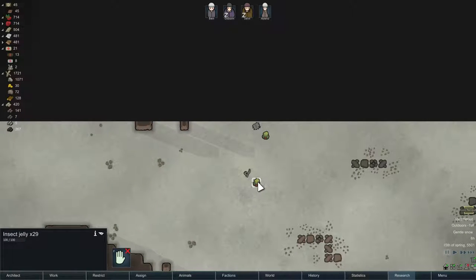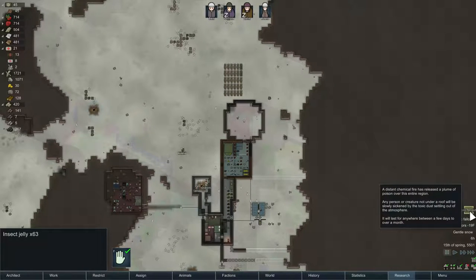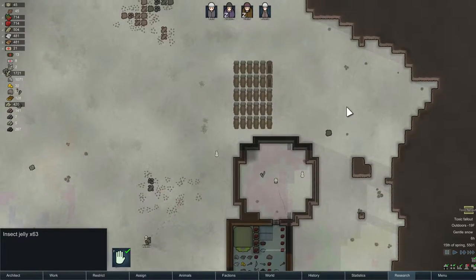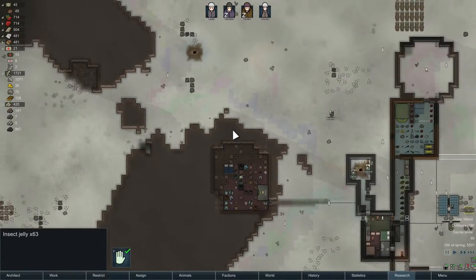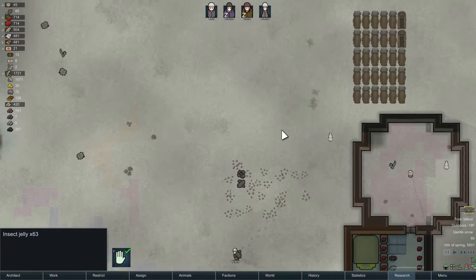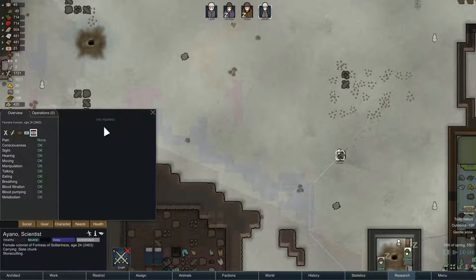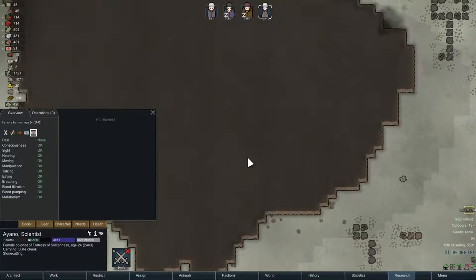Toxic fallout — oh, and first of all, cargo pods! What is this — insect jelly. Okay, food is food, it's a little far away but I'll take it. And toxic fallout: a distant chemical fire has released a plume of poison over this entire region. Any person or creature not under a roof will be slowly sickened by the toxic dust settling out of the atmosphere. It will last anywhere from a few days to over a month.